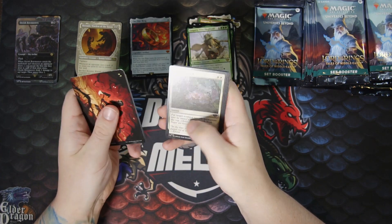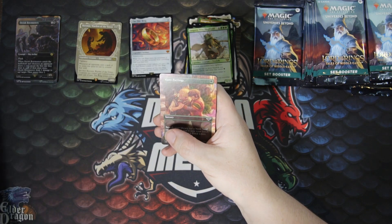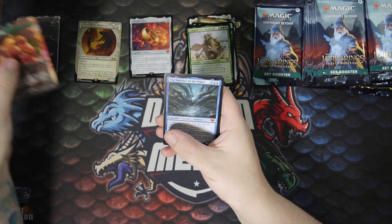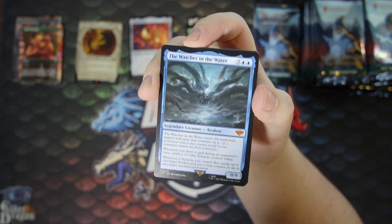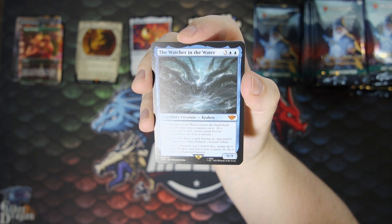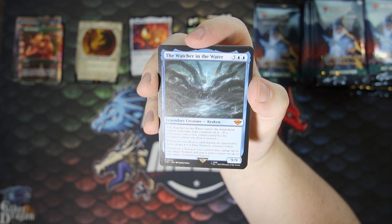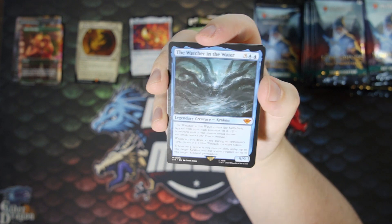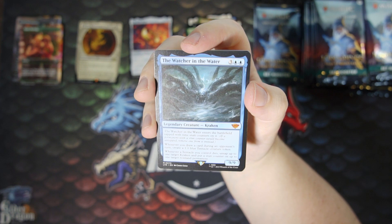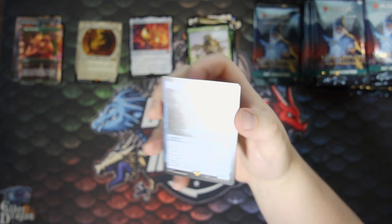Théoden, Éowyn, Éomer. Many Partings — nice scene art again, looking for the Grey Havens. Watcher in the Water is our second mythic — five mana 9/9 Kraken. It enters the battlefield tapped with nine stun counters on it. Whenever you draw a card during an opponent's turn, create a 1/1 blue Tentacle creature token — and we already got that token. Whenever a tentacle you control dies, untap up to one target Kraken and put a stun counter on one target non-land permanent.